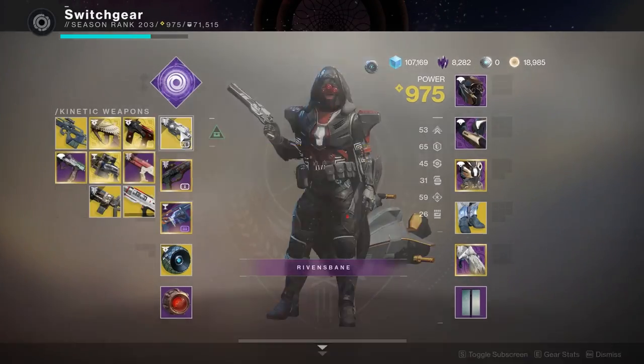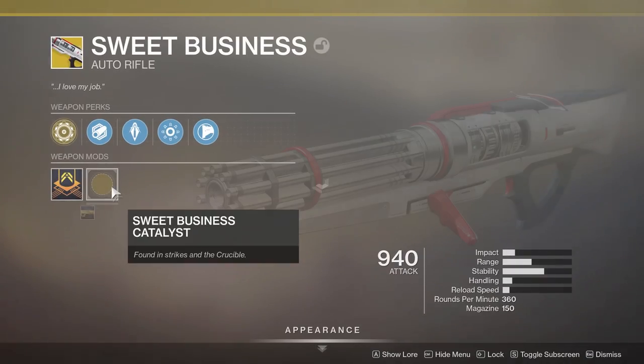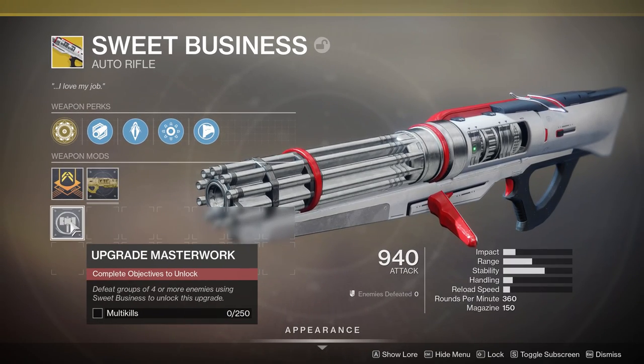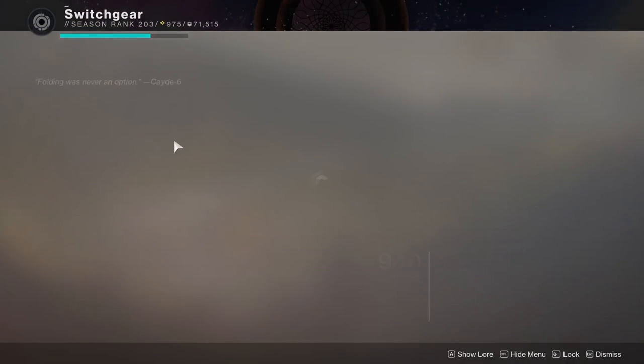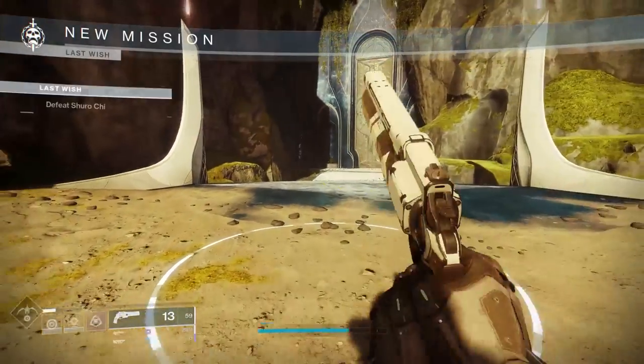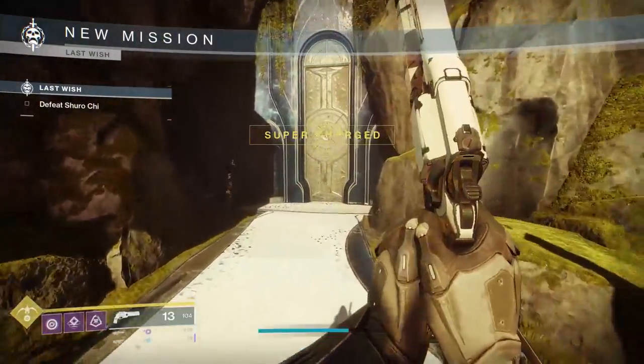Now you've got your rally banners, your top tree tether, and your weapon equipped with the catalyst on it. There are a lot of weapons you can do this with — Sweet Business, Ace of Spades, Cerberus+1, and Izanagi's Burden when you get the catalyst for that. This is where I came to do it — took me about maybe 10 to 15 minutes, and it takes around that time for each weapon.